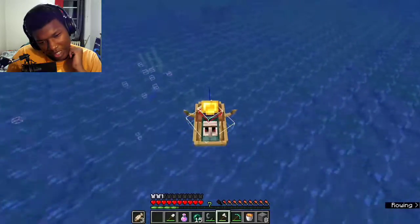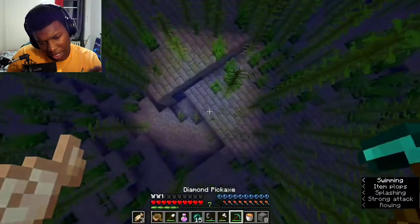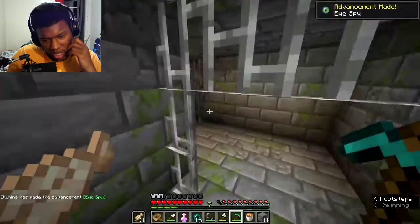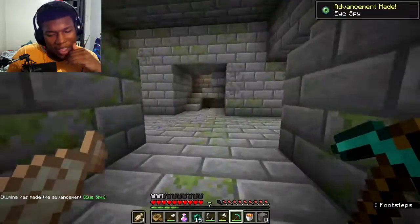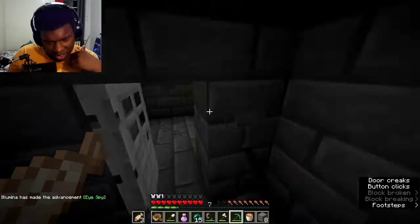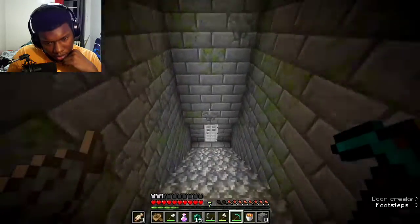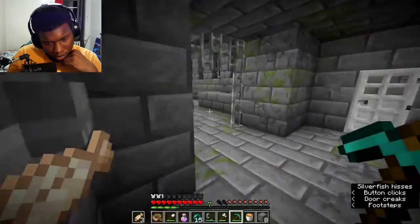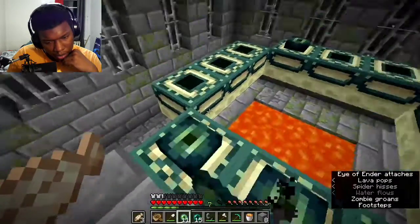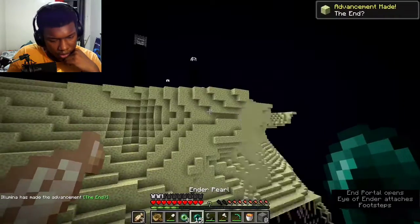I see the stronghold right here and I'm freaking out. I found it — there it is! I go to the left and I just have to fight the Ender Dragon. I go down this straight path and — bam, there it is! Crazy.